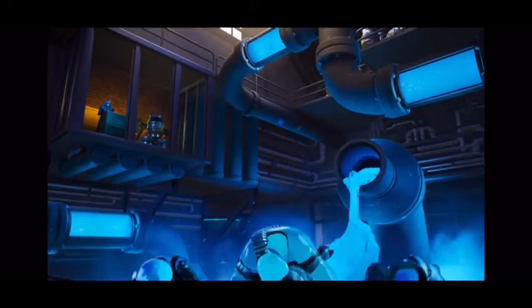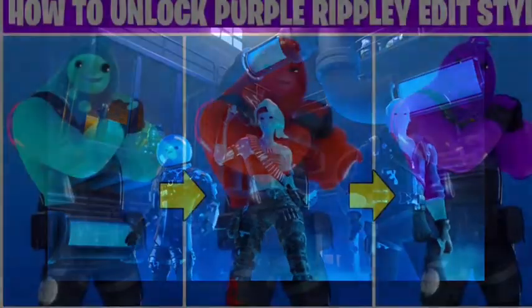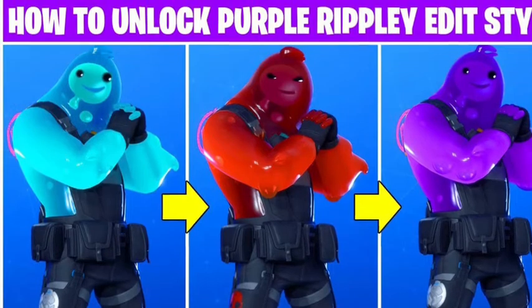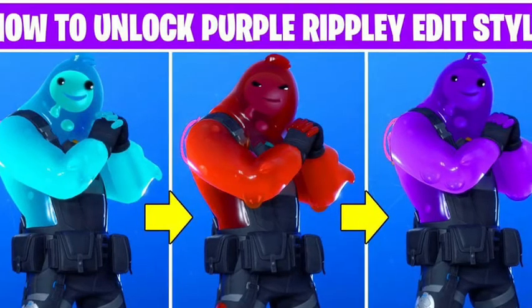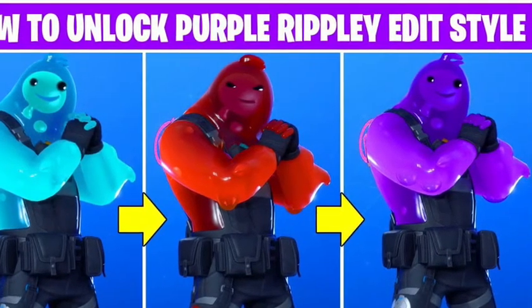When the guy is in the tube, he acted excited like he just achieved something, so he needs to work on it. As we know from last season's Battle Pass, Sludge, also known as Ripley, was in the Battle Pass and he was actually kind of a good skin. But the blue version was good and the red version was bad.